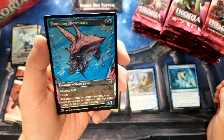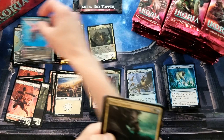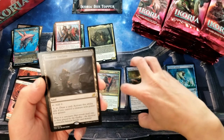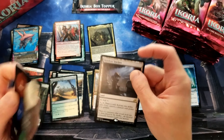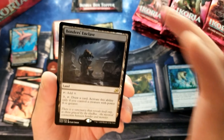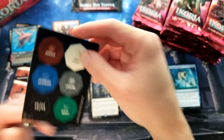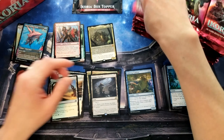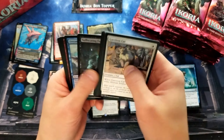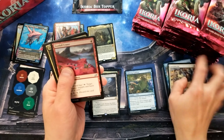Pouncing Shoreshark — that's pretty sweet looking. Primal Empathy, Poliwog Symbiote. Ooh, Bondur's Enclave. This is odd — what does this do? Pay three, draw a card — activate this ability only if you control a creature with power four or greater. Interesting. I guess it makes sense since there are all these cards in here that give things like a flying token and a hexproof token and a menace token, et cetera. Gotta remember not to fly through all the commons. Carter, these are all getting sent out to you per your request.